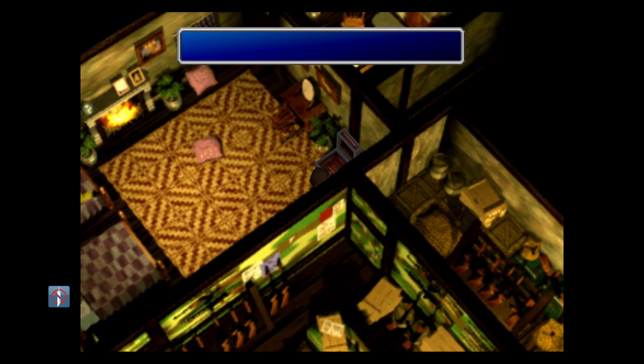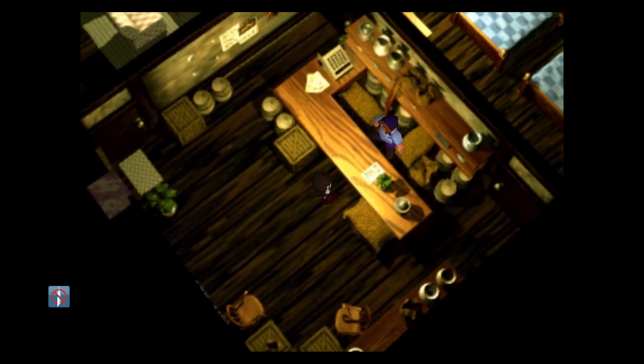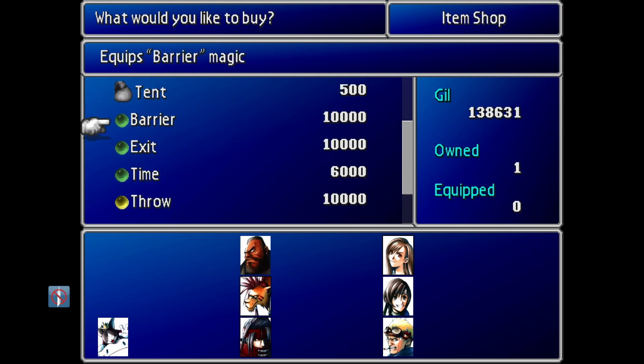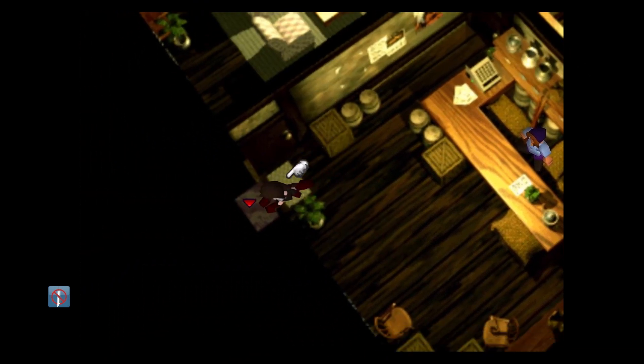Head in this room, grab this - it's a fourth bracelet. Then after that, head up north into the item shop. This dude actually sells materia, so I'll grab another Manipulate, because I don't have more than one. Enter this room, open up this chest, and grab a guard source.